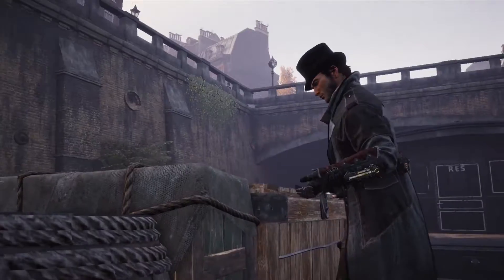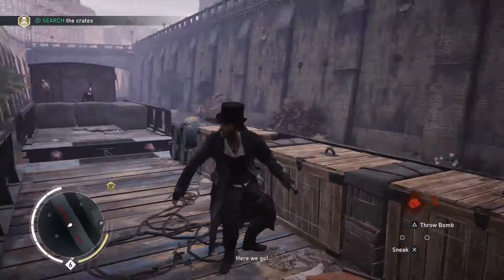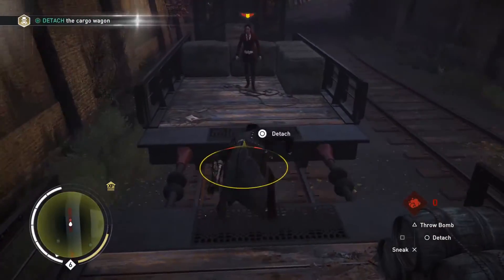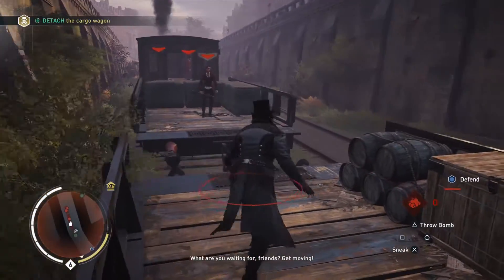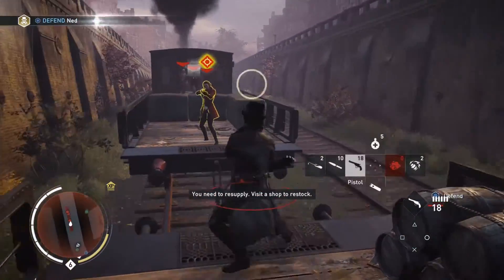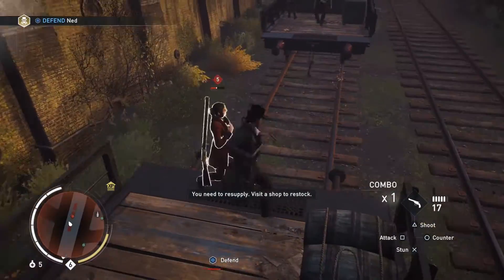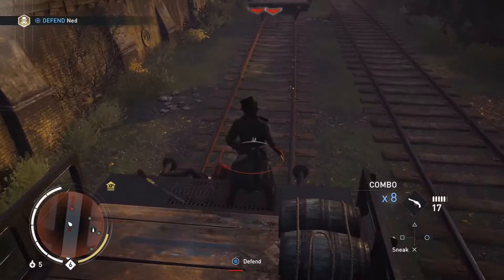So is this what we're looking for? Yep. Finally what we were looking for. Detach, and we'll be golden. There we go. She jumped. Now we're supposed to defend Ned, apparently.